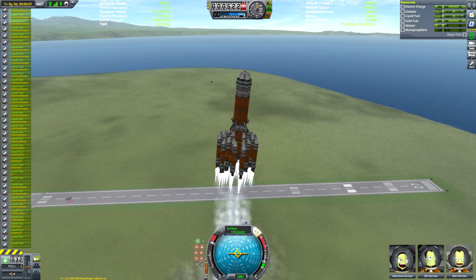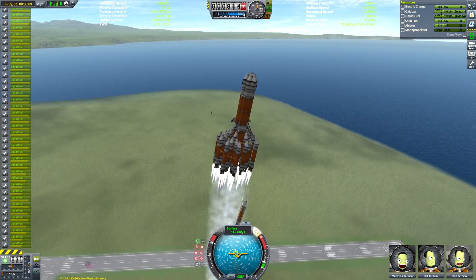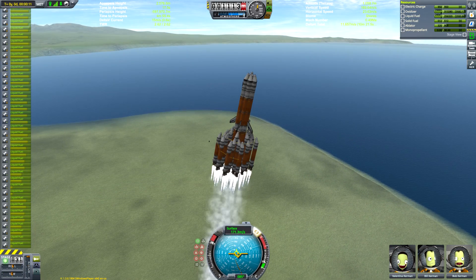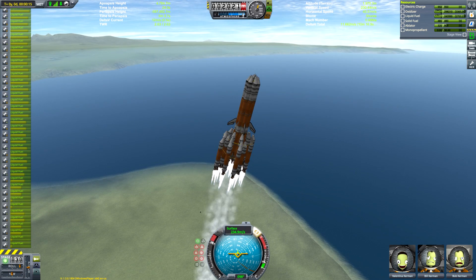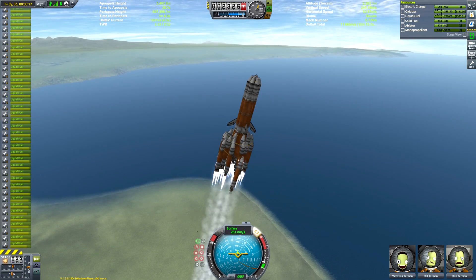I don't know why I decided to do this. I just thought it might be a fun little challenge to try — to see if it was possible to get to Tylo using only the mainsail engine. And, spoiler alert, it is. I did it. That's something I did.